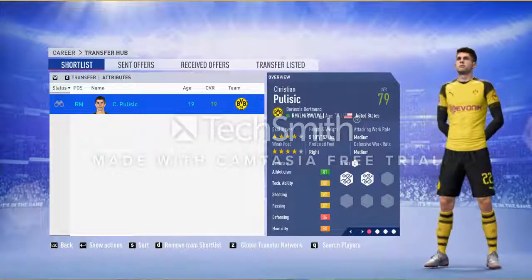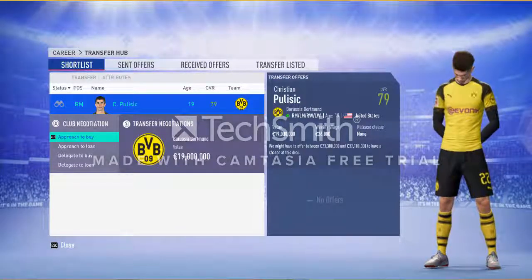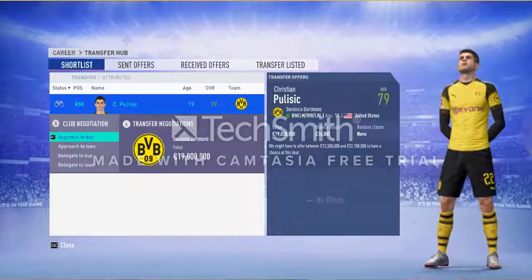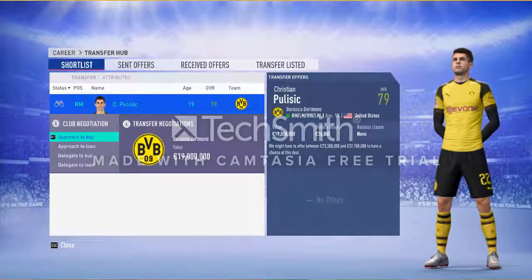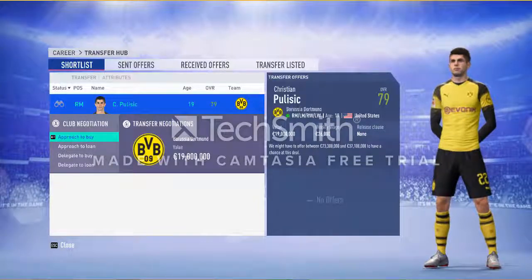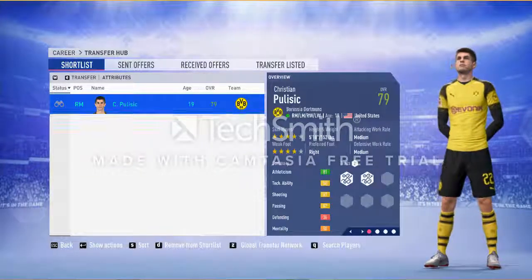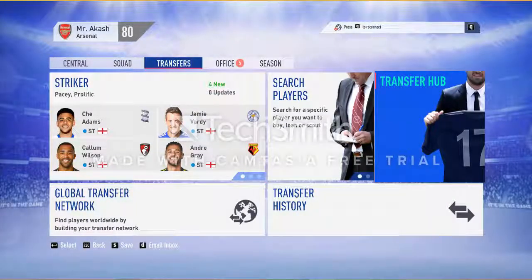Let's have a short visit to the Transfer Hub. Here we can approach Borussia Dortmund to buy Christian Pulisic. I will not start the negotiation at this moment since I'm just showing how things work. In the next video I will show you the negotiation process — there is a very good cutscene and you will like it.